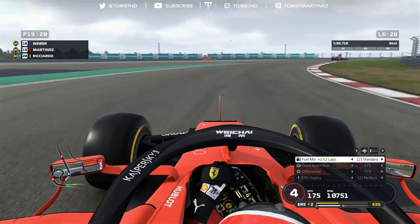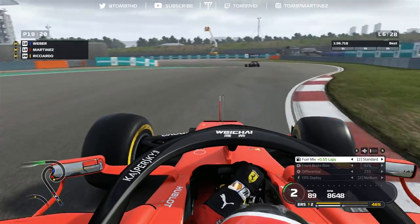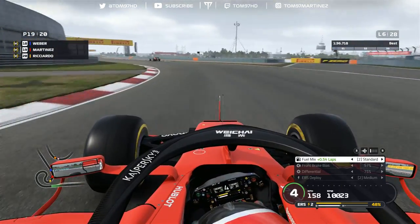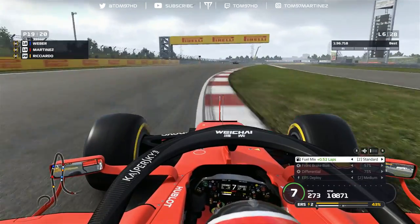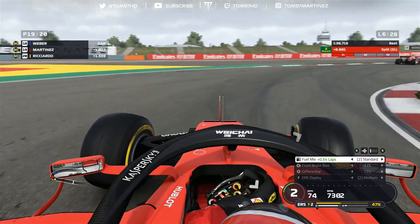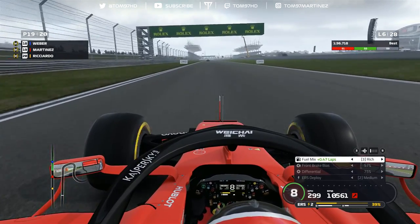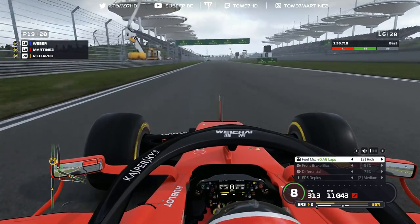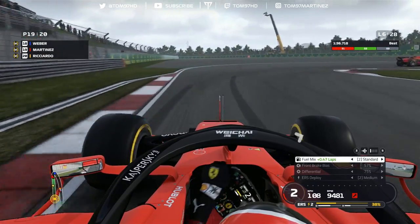Cars are now in the pit lane. Let's see if we've pulled off the undercut — there's Ricciardo pitting, and we come out in front of him. There's Lucas Weber in the Red Bull as well. The undercut works! We're out ahead of Ricciardo. Let's see if we've undercut the rest of the midfield runners too — they're doing one more lap on softs, but that was a good strategy call. We've got to nurse this extra two laps of tire wear for the rest of the race.